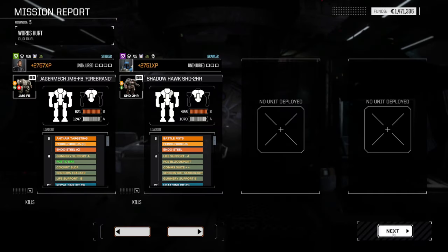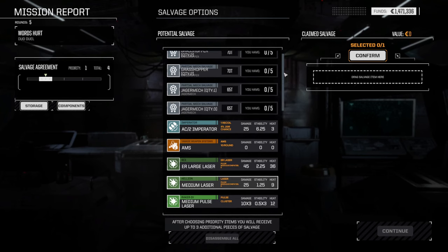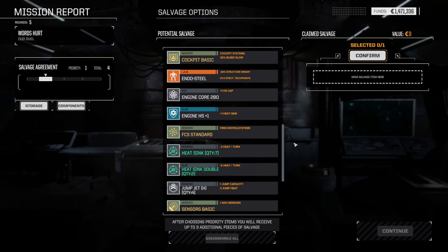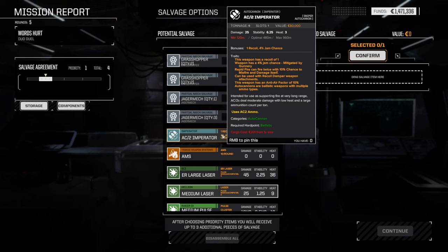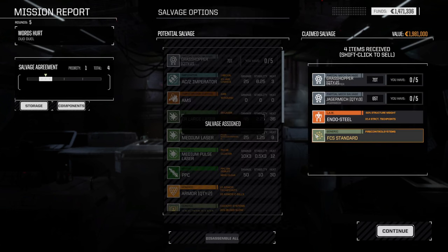A million - that's always nice. How did none of them get kills? We're gonna have to disassemble you - you didn't have much anyway. You can get three Jagamek parts - I think that's what we might do. PPC, AMS, AC2 Imperator. We'll take the three Jagamek parts. We've got two Grasshopper parts as well. Endo - and I should have sold the FCS standard, but never mind. I'll see you guys back on the Argo.